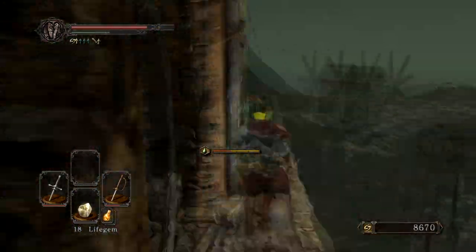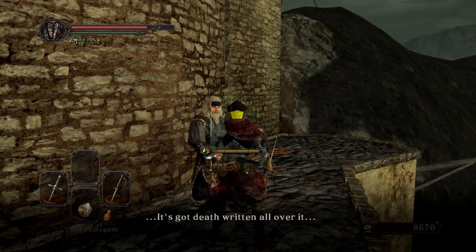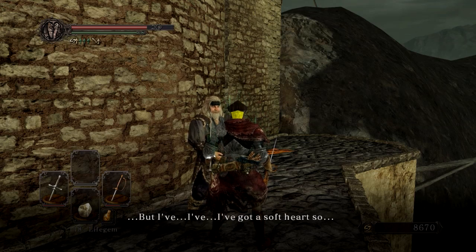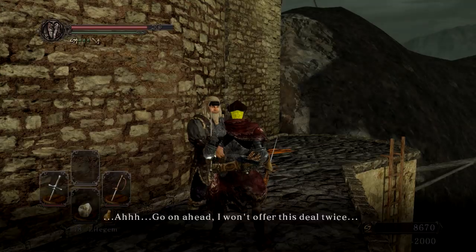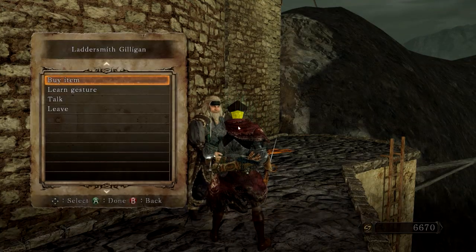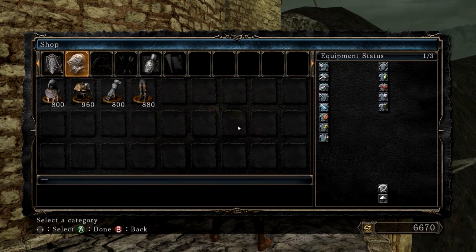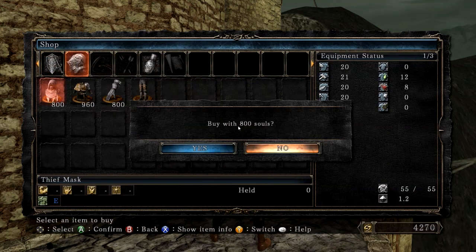If you see those little rails, you can actually break them down by attacking. Run over here and there's this guy named Laddersmith — let's just call him Laddersmith. Give him a little bit of a chat and pay him 2,000 souls. He'll drop down a ladder that allows you to get to some items, and you can also learn some gestures from him. We're going to buy some claws because I want to play with those later on.